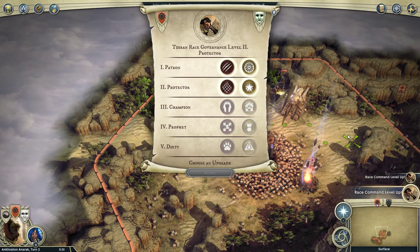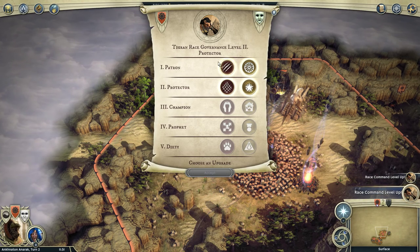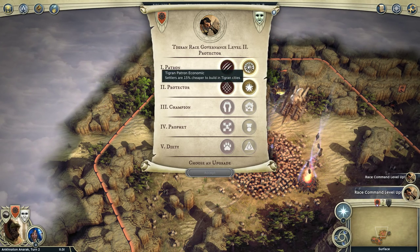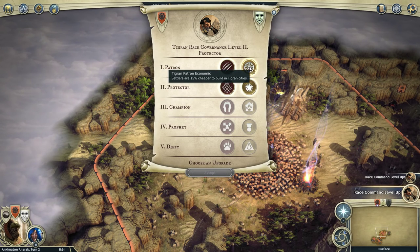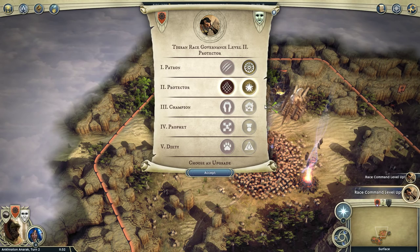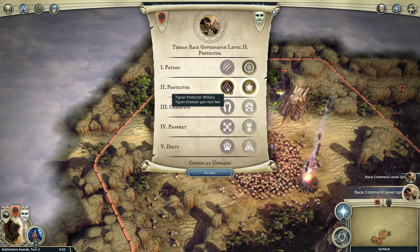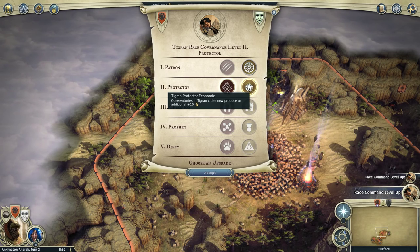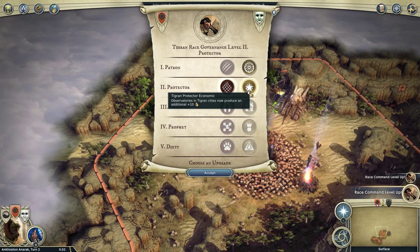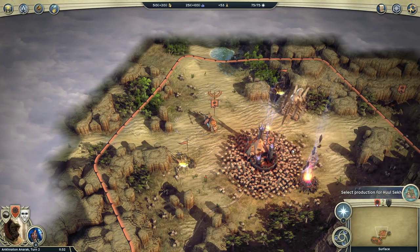Each race has 5 upgrades that unlock as you go through the game. We've started with 2 unlocked. At level 1, we can either make our Prowlers produce 15 gold — the military option — or for the economic option, make Settlers cheaper. We'll choose cheaper Settlers. At level 2, which normally unlocks around turn 20, we can either give Tigran Cheetah units the Hurl Net ability — a ranged paralysis ability — or make Tigran cities produce 10 gold per observatory. Since it's a let's play, we'll choose the military option.